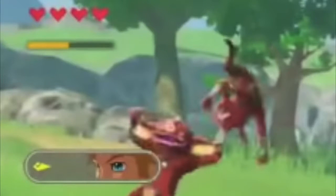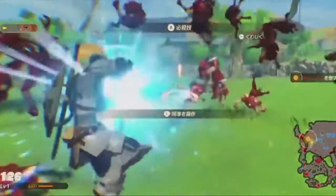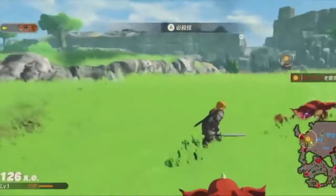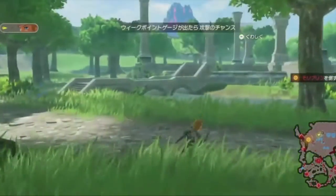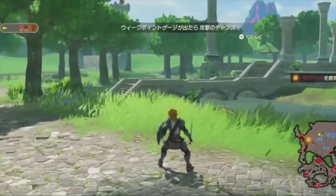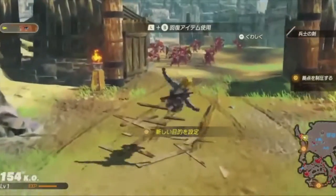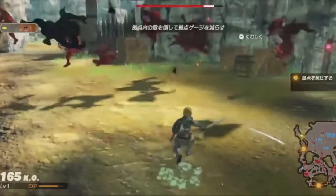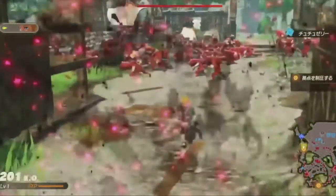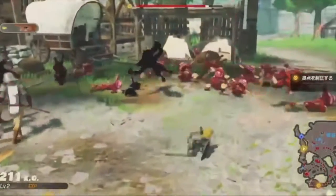Link currently has four hearts, so perhaps this is the level after the tutorial phase where he gains his first heart. The HUD is really simple and clean, and reuses a lot of assets from Breath of the Wild, which is really nice. After fighting a bunch of enemies, we see Link go near the area where Zelda gave that depressing formal speech. Link then heads to an apparent camp of sorts, since it's surrounded by spiked wood walls, and fights a bunch of bokoblins again.